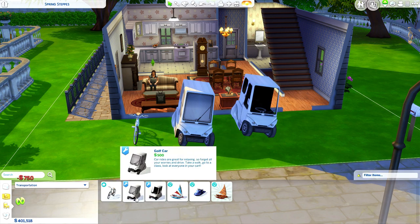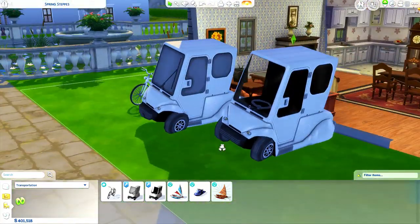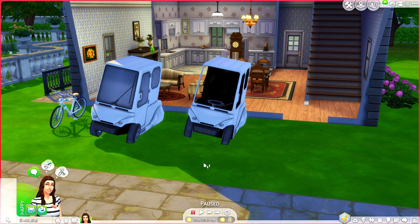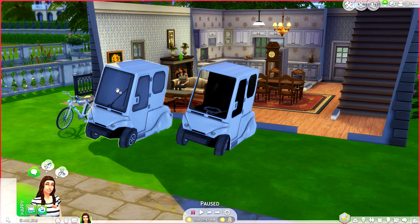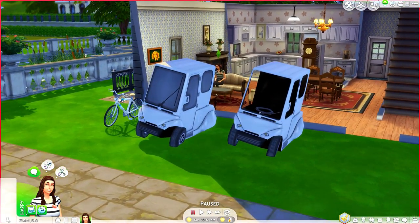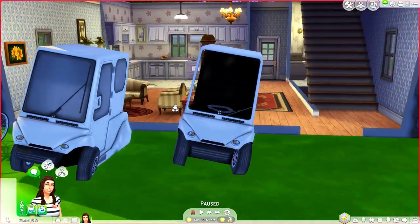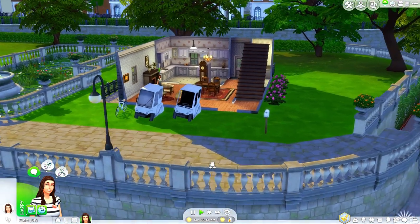Unfortunately there are no other colors than the whitish-gray tone that we have. As you guys can see, there are two variations — we have one with a little flat tire, literally me after I drive any vehicle. They are 500 Simoleons each. There is a closed-in version where you're not going to be able to see your Sim, and because these are based off the bicycle, you are only going to be able to have one Sim inside as well. We have the closed-in one and then the little open one.